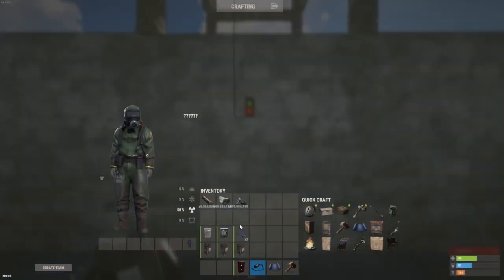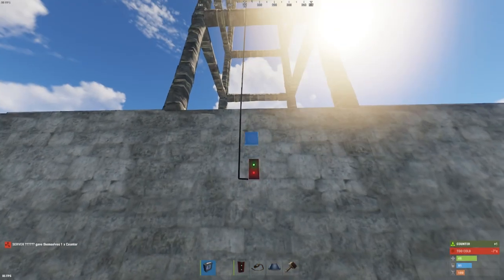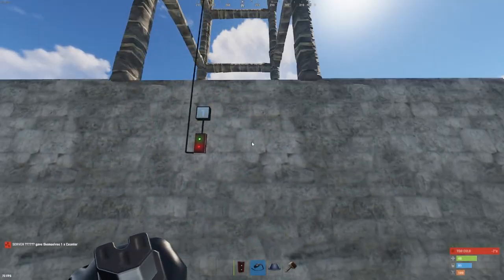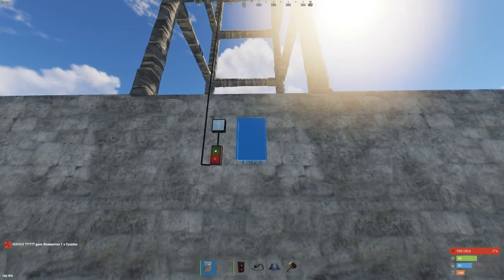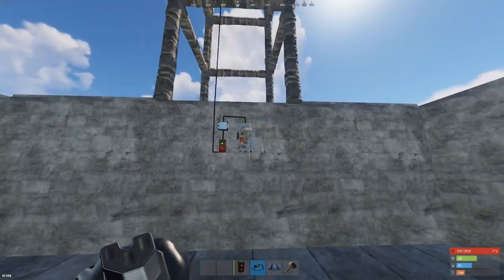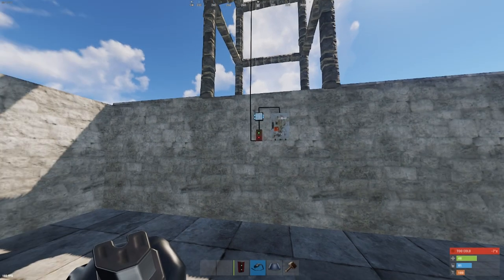Now that we've extended our power all the way down here, we're going to use a counter to monitor our power input so that we know when we need to turn the circuit off if our power gets drained or if the circuit is destroyed by raiders. We're going to show pass through on the counter.